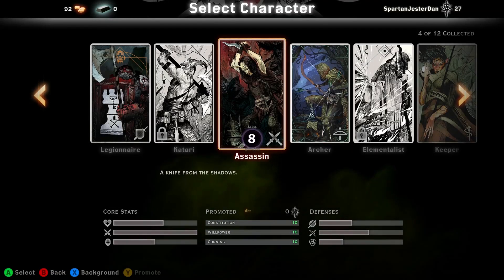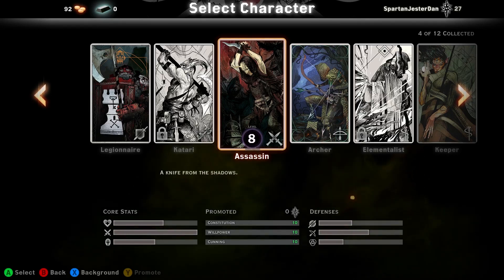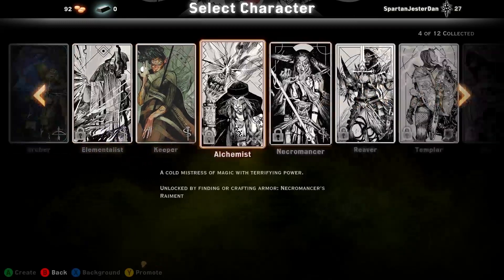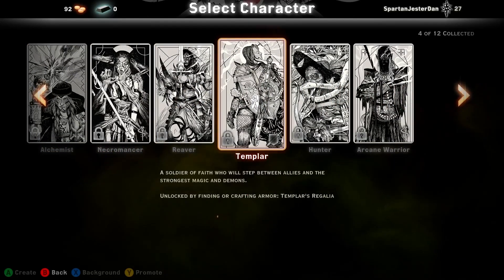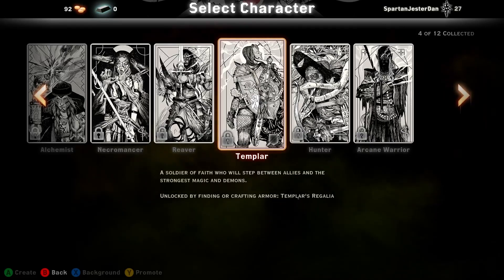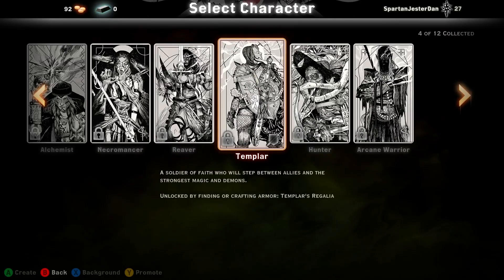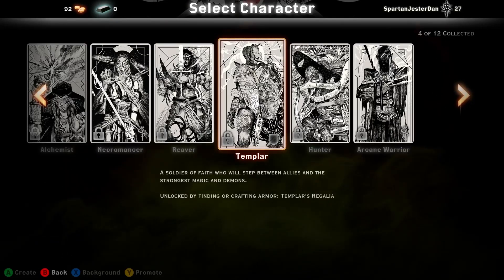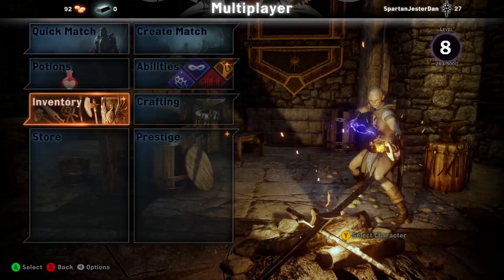As you can see I've already unlocked the Assassin, which isn't the default class, and now I'm going to unlock the Templar. It says unlock by finding — which I haven't found any yet, so the chances of that aren't very good — or by crafting the Templar's Regalia armor.